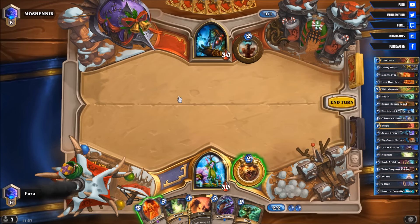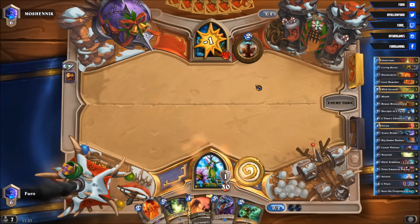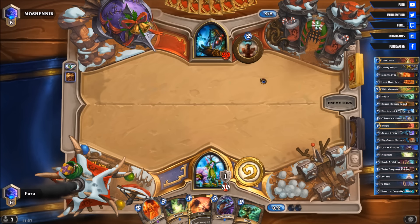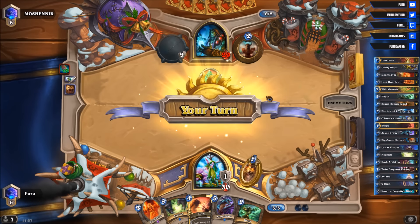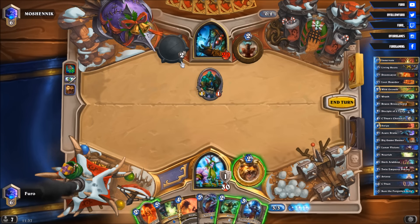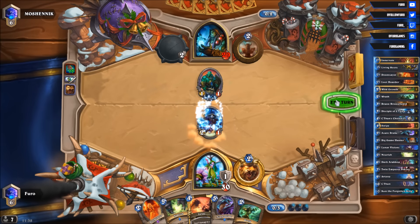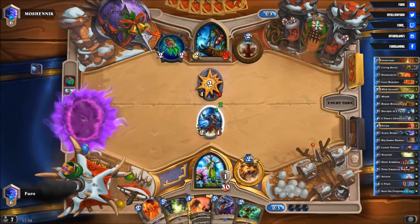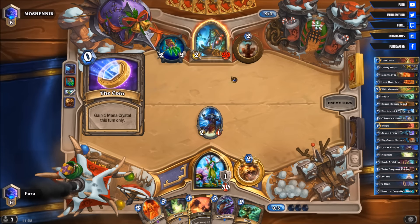He's not dropping a minion on turn 1. In that case I like to keep the Doomsayer one more turn — we might see a Totem Golem now. He plays Jade Claws — no Totem Golem. We find the Disciple of C'Thun here which would be good enough to take out the Jade Golem and also buff our C'Thun. He could kill it with the weapon, losing one durability and taking 2 damage. I really don't want to drop the Doomsayer here for the 1/1. He plays a coin and Bran Bronzebeard.